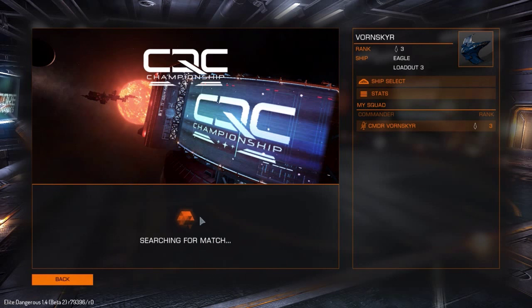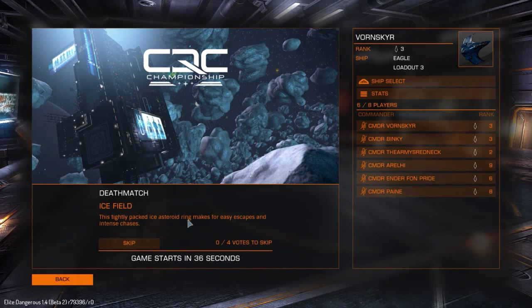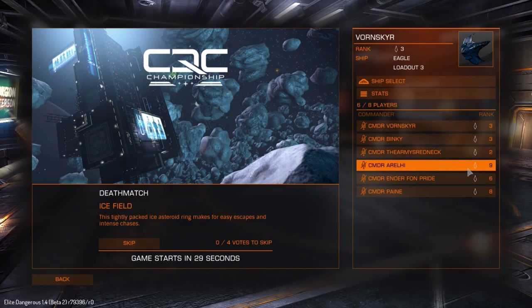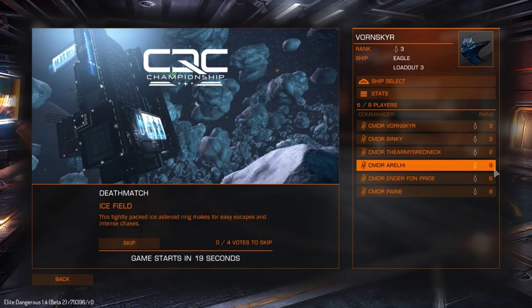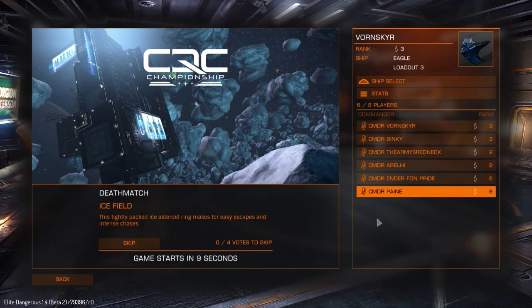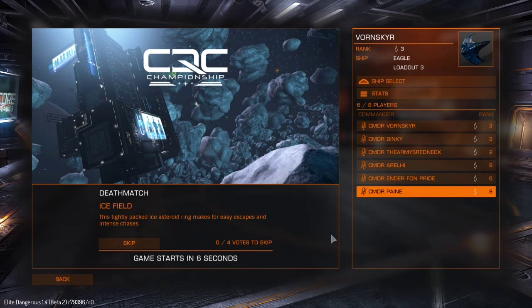Now it matchmakes you with a bunch of different people. I don't believe there's cross-play between Xbox One and PC. You do get a wide range of different ranks — this guy is rank nine, which gives him an advantage with better loadouts. I went from rank one to three in 15 minutes though, so we'll wait for the game to start and see how it goes. Free for all can get pretty chaotic, but so far it's been fairly enjoyable.